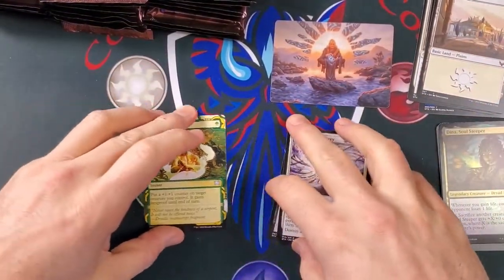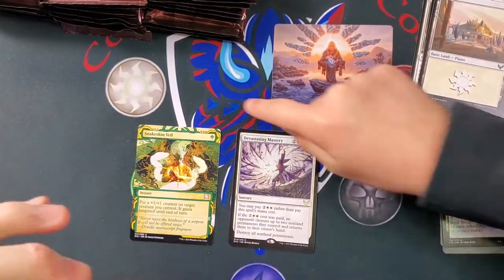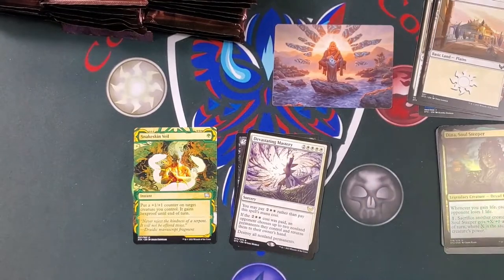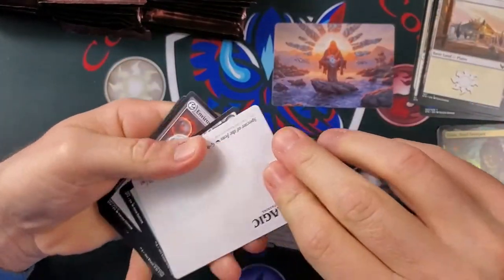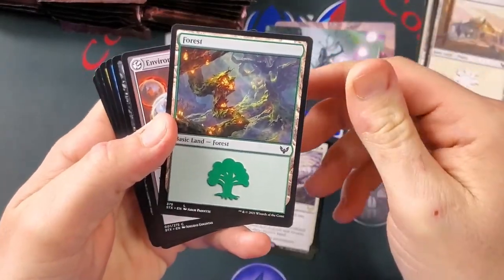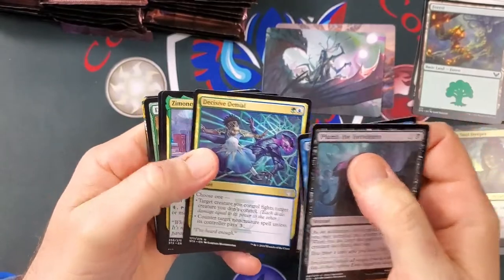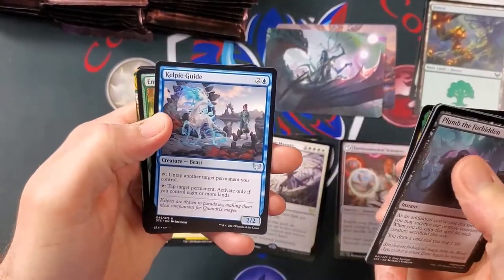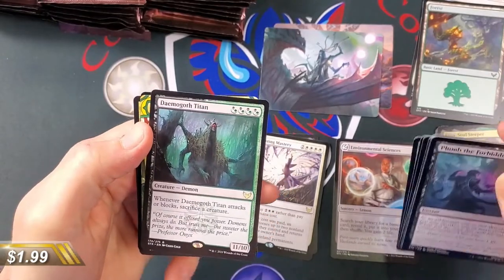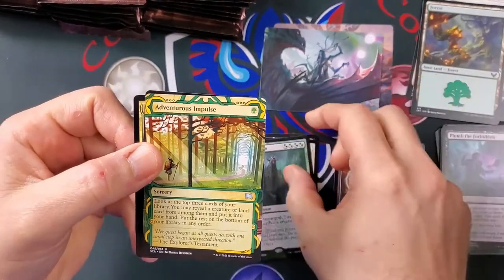Alright so we got an uncommon here, we'll throw these up and separate by rarity. We need a spot for list cards too. We did get a double rare pack to start. So we got our lesson — the lands are actually pretty nice in this set. Environmental Science, Plumb the Forbidden, Solve the Equation, Siphon — love this card, really strong. Kelpie Guide, Emergent Sequence, Cultivator, and got the Damagoth Titan — it's huge for the casting cost.